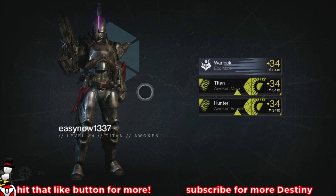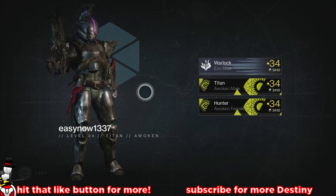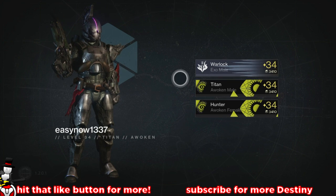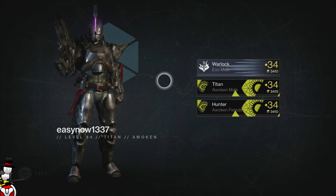Welcome back guardians! In this video we are looking at all three of my level 34s. I had the Warlock to level 34 last week during Trials of Osiris when I went 9-0 flawless and kept getting Ferric Lights, but I wanted to show you my grimoire score, my characters, what items I've got, what chest pieces, armors, helmets, and what I've upgraded to.